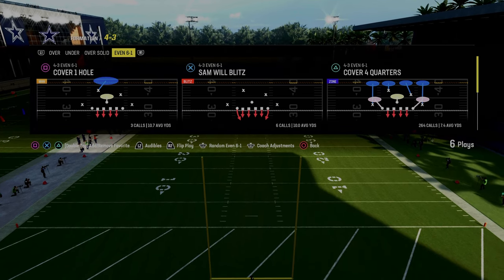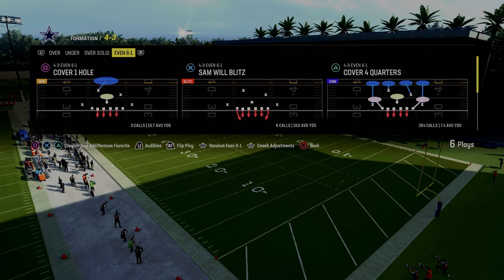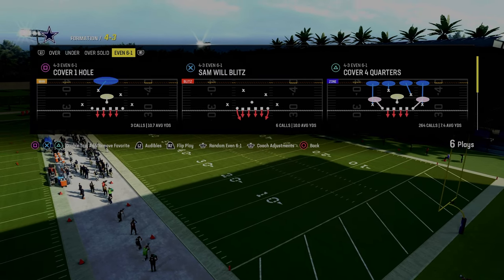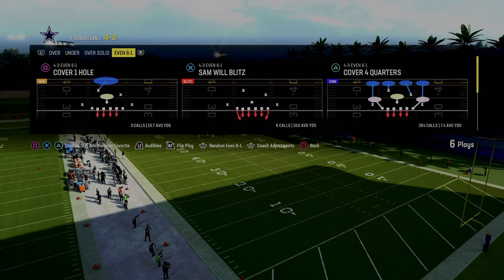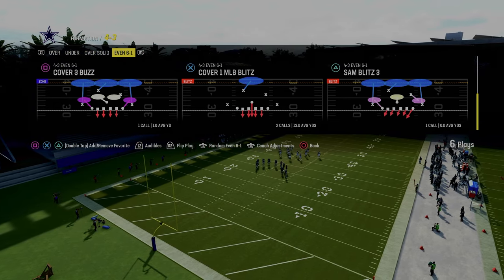Today's video, we're going to be taking a look at the best blitzes in Madden 24. We're going to have about five blitzes that we're going to be going through. These are, in my opinion, the top five blitzes in the game. We're going to start out in the Kansas City Chiefs playbook, in the 4-3 Even 6-1 formation, and we're going to be calling this play Sam Blitz 3.